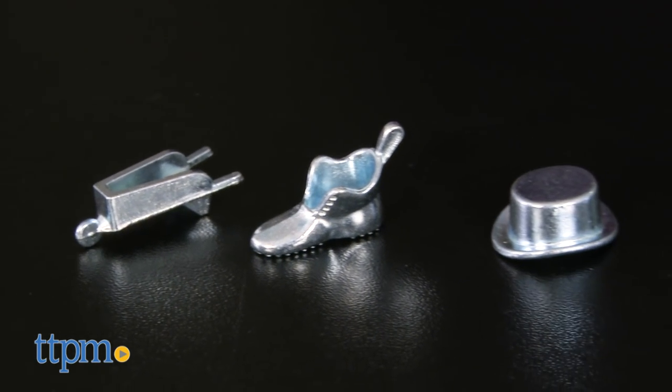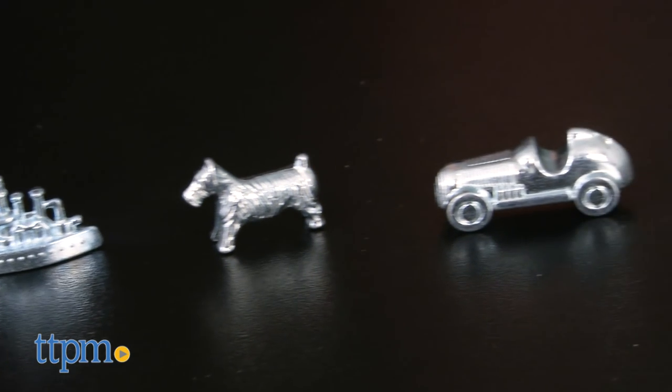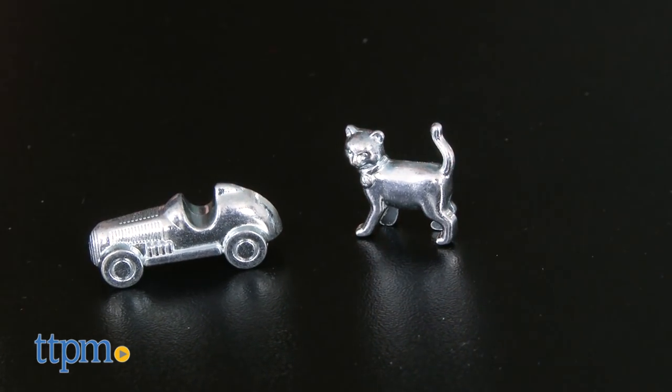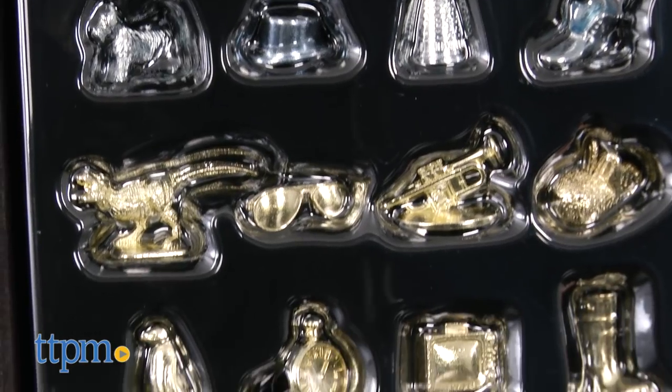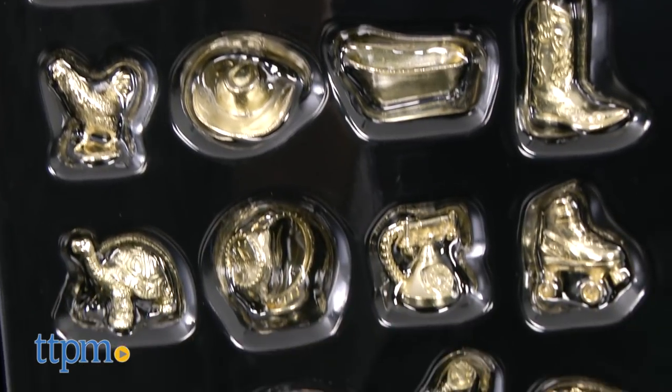84 years later, we've lost the iron, the purse, the cannon, and the rocking horse, but never fear — we've acquired a whole lot more, 64 to be exact. The tokens in this edition include the cat, which was added in 2013, and a host of other topical, whimsical, and fun tokens.